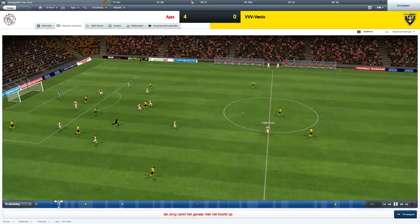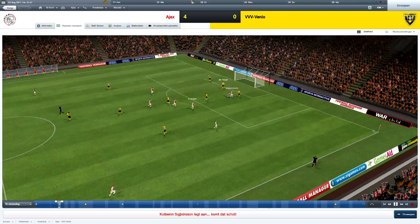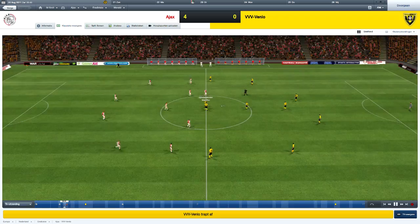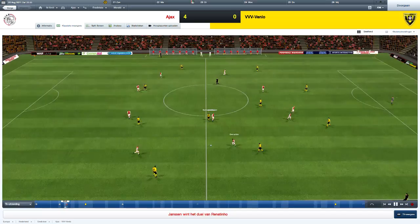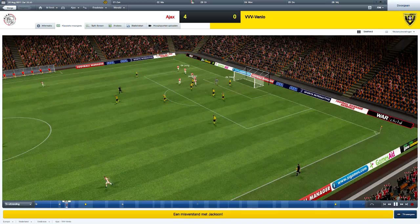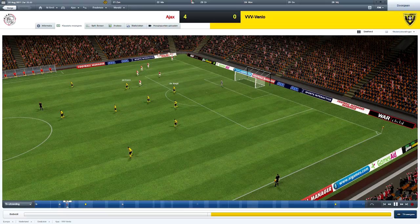Here's the second goal — it's on the counter. Another through pass, this time by Ericsson. Sigtrom finishes in the right bottom corner. As you can see, this is in minute 7. We're dominating this game; they have absolutely no input. Then here comes an own goal from a defender from VVV Venlo — a good through pass and Jackson puts it in his own goal.